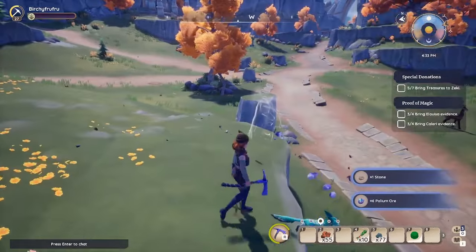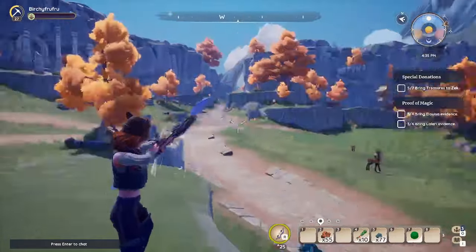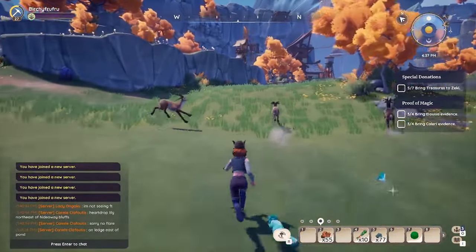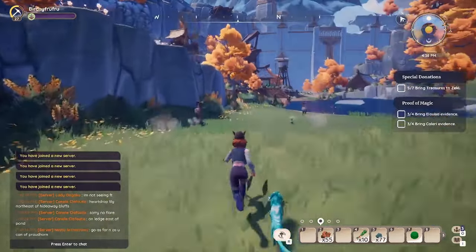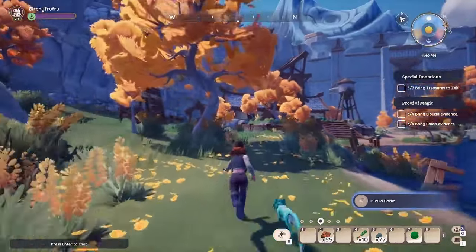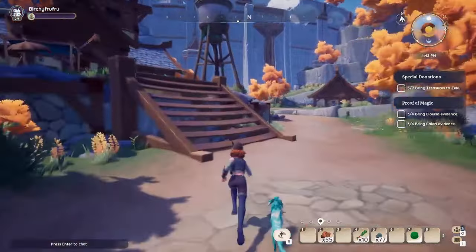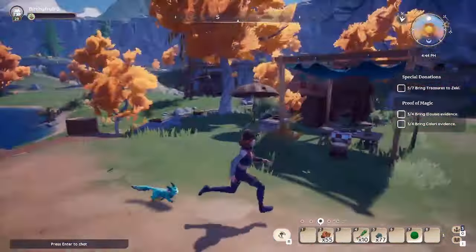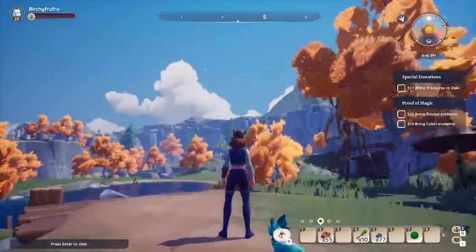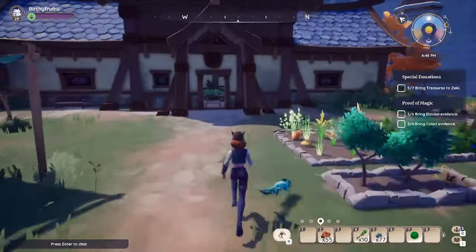By the way, if y'all didn't know, you have about three minutes before halium nodes despawn once they've been chopped. The flares last three minutes, so once you chop it, throw up a flare — or throw it up right before you chop it — and you'll be able to notify the rest of the surrounding area who can see the flare as you go on.